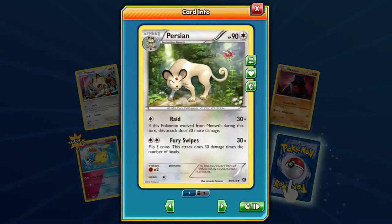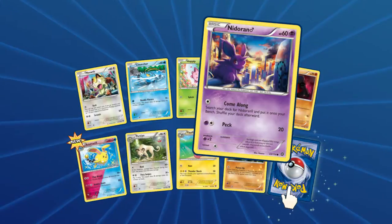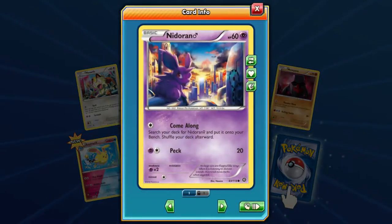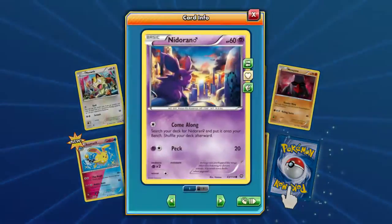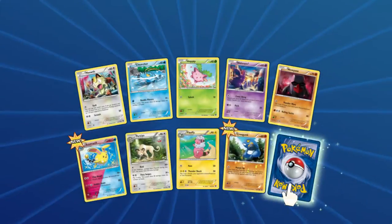We got Persian — if this Pokémon evolved after this turn, do 30 more damage. There are better versions out there. Nidoran male — now that picture is way too good for this Pokémon. I agree, the color really draws you in. Using its first attack it searches your deck for a Nidoran female and puts it onto your bench — it's kind of cute.